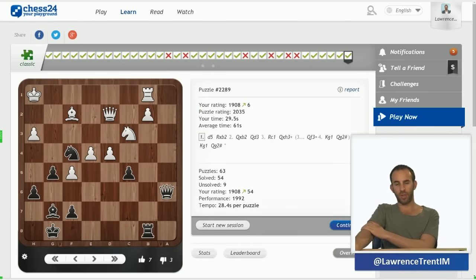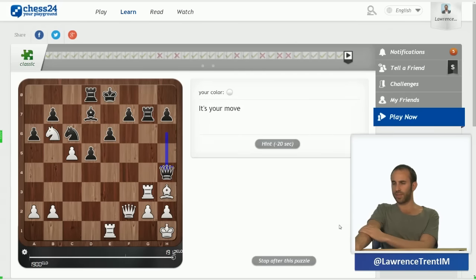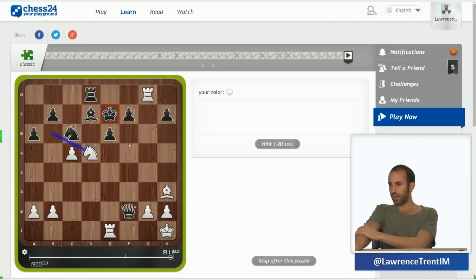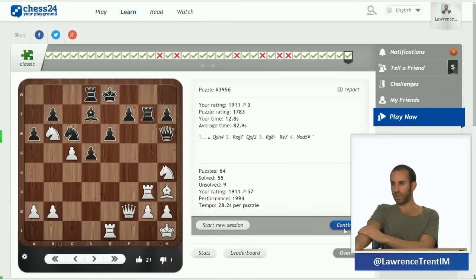I've got a few wrong, although some were just move order issues and one I simply didn't see. Immediately here I know the answer — I want to give up my queen, play takes, give a check, king e7, knight d5. I've already seen that mate is on d5. Pretty simple.